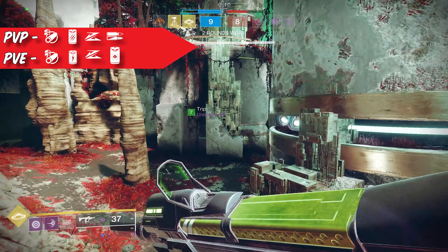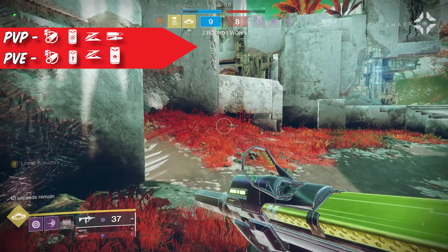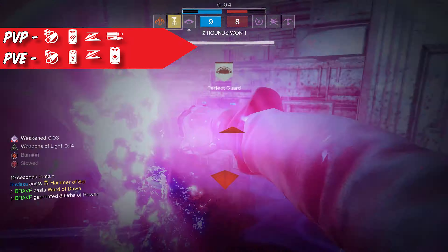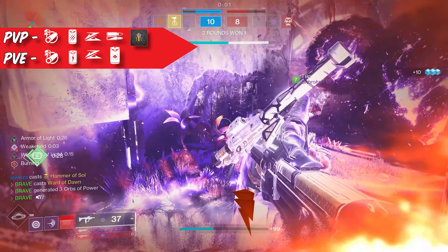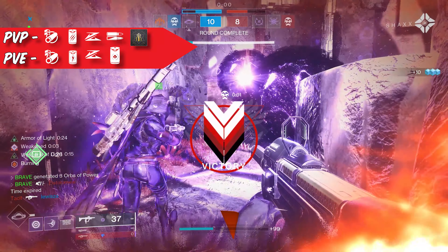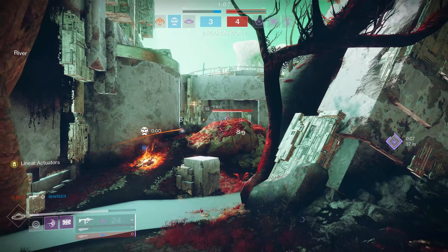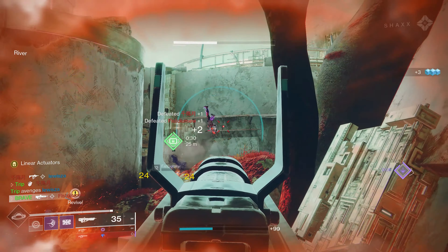Choosing a perk in the fourth column depends on what you use this weapon for. For PvE, you want Reservoir Burst — when the battery is full, your next burst deals additional damage and causes enemies to explode on death. Bonus damage and enemies exploding? That's a win-win. For PvP, you want High Impact Reserves, where rounds at the end of the magazine deal more damage, giving you a more consistent one-hit kill. For masterworks, use a stability masterwork for PvP and a charge time masterwork for PvE.